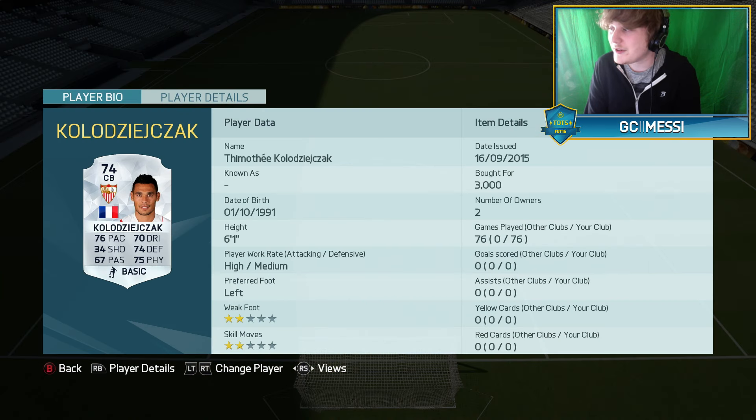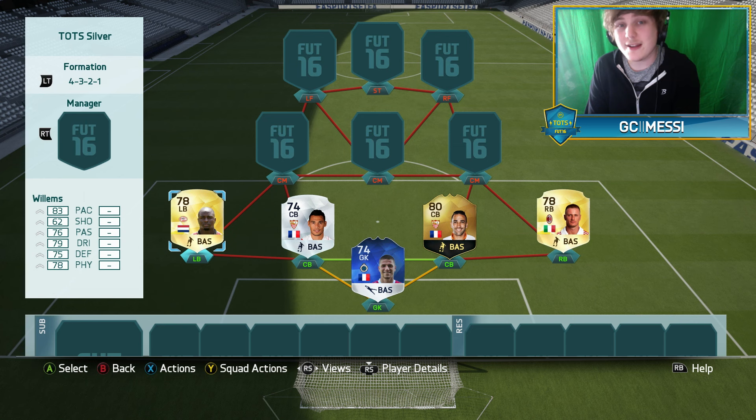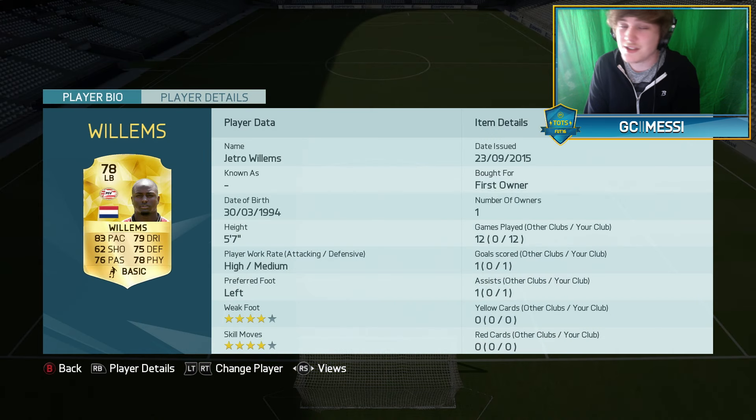Next to Rami is his hyperlink partner, the guy I always use — 76 games played with him — and this guy is unreal. That's Timothy Kolodzjak; if he ever gets a special card I'd probably be a day-one purchase on that. To finish the defence, at left back we've got Jetro Williams.